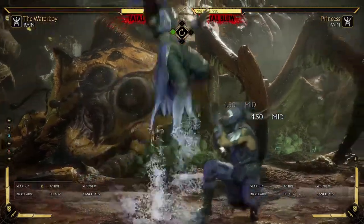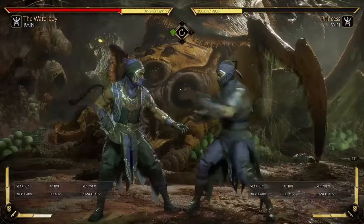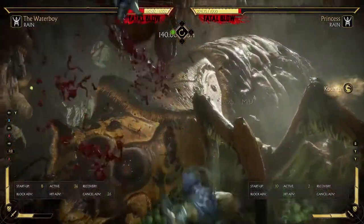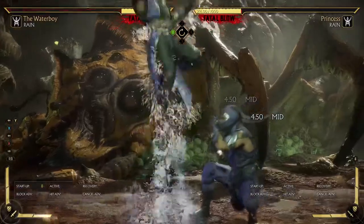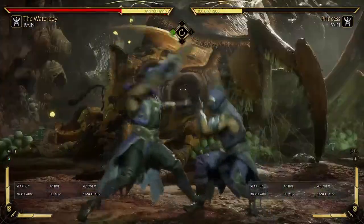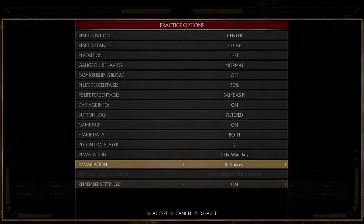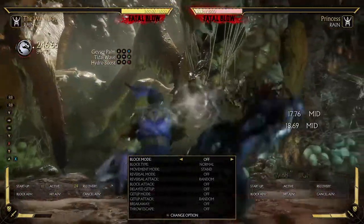Even if they try to jump kick you - which has a superior hitbox - if you're crouching you'll still down-two them and even get a down-one. You have to do it without moving forward for the hydro boost on block. If you're late on the jump two, they kick you. These are all the options you have to consider when picking hydro boost. I don't think it's amazing overall.